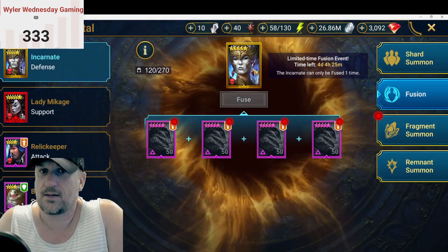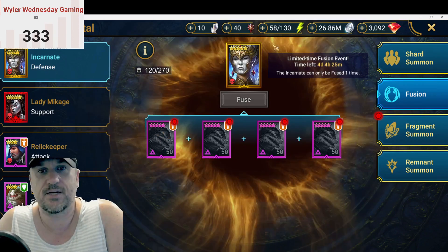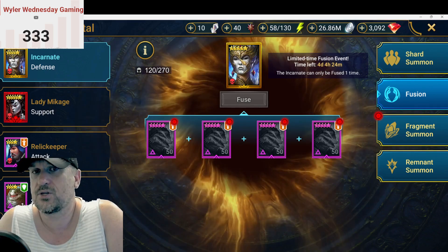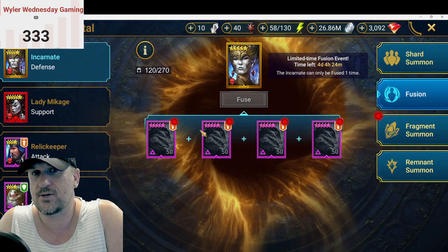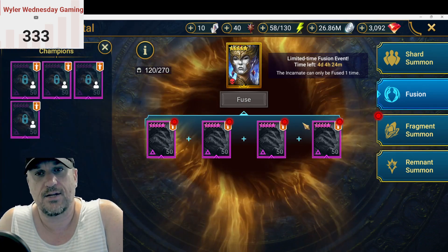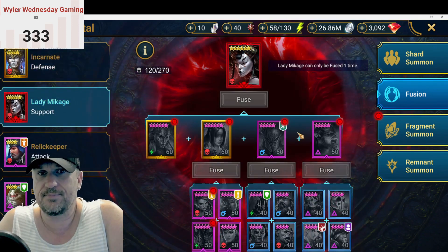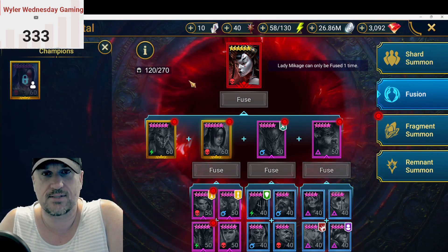If you have the incarnate fusion done, wait for the fusion, because you will get great points for summoning champions. For a brand new legendary you have never summoned before, you can get 30,000 points. For a legendary you have summoned before, I think you get 10,000 — something like that. If you're also super patient and didn't summon these over the weekend for the summon rush, you could also get some points for epics, but not nearly as many.